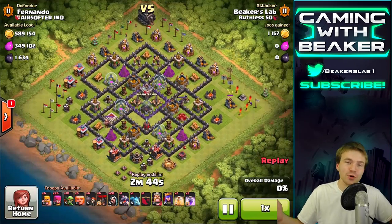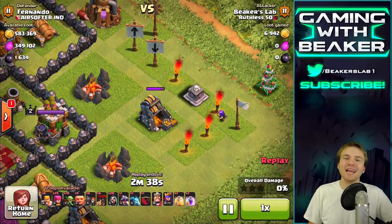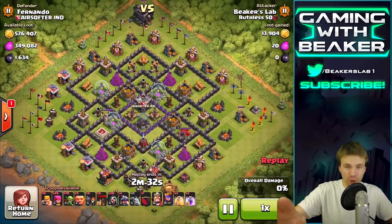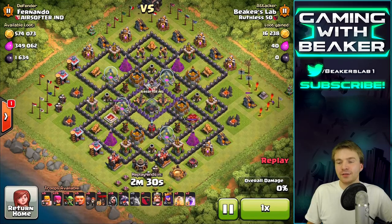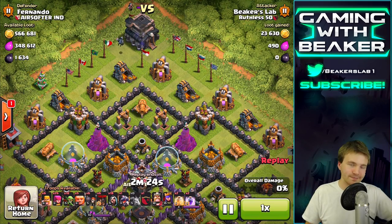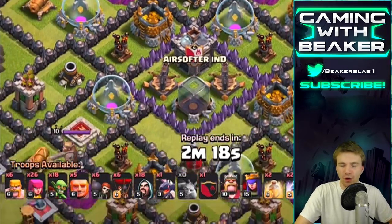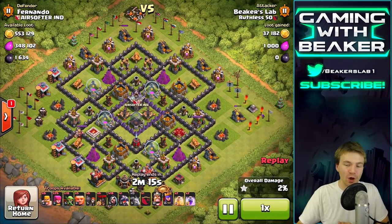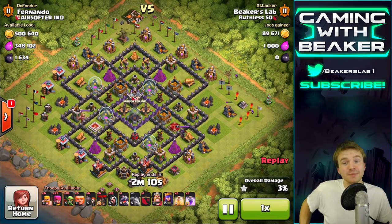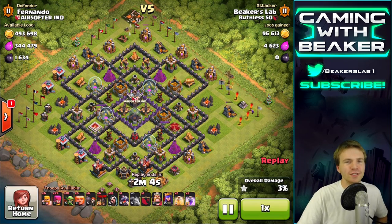We got almost 600,000 gold here. Fernando, where are you bro? You seem to have taken a little time off - I'm so happy for you, I hope you're enjoying it. I'm gonna take your loot Fernando, hope you don't mind. There are no freebies on this base though - you couldn't jack those mines and pumps out a little further? Anyway, notice the army I have - this was almost all donation troops: wizards, balloons, pointless troops that don't really go together. That happens to me every day, I raid with whatever I get.